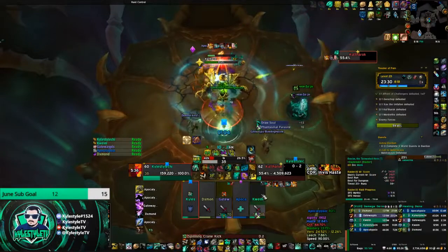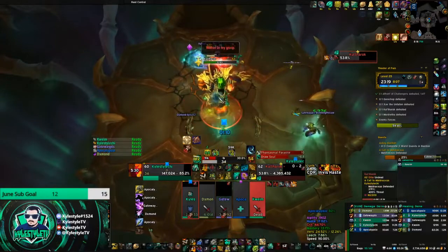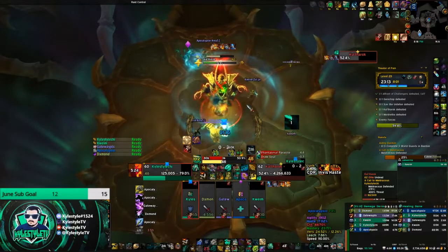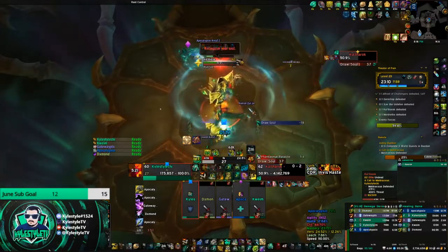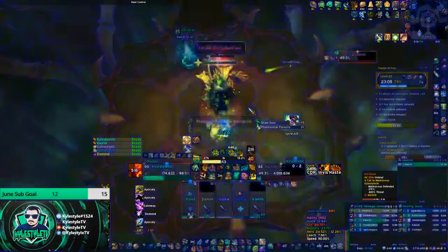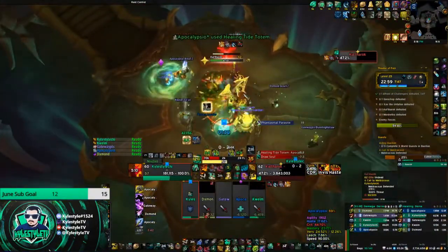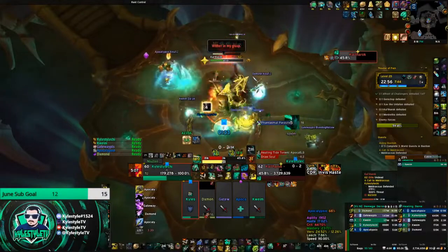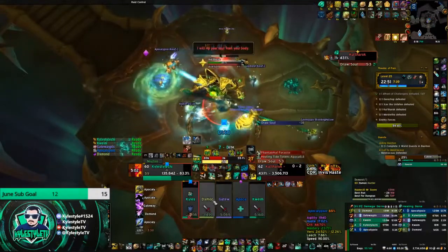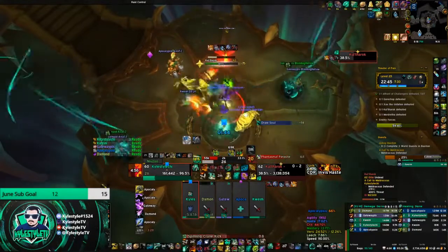The lock got kind of low there so I Vivified him - probably should have hit the monk instead, but he used a defensive. The Warlock's Imp dispel doesn't work like a normal one - if they use it, it's used, doesn't matter if it was accessible. So if you're a warlock, make sure you go second; make sure the healer dispels first and then go. I'm just watching people's health and making sure I have enough energy to Vivify if anyone gets in danger.